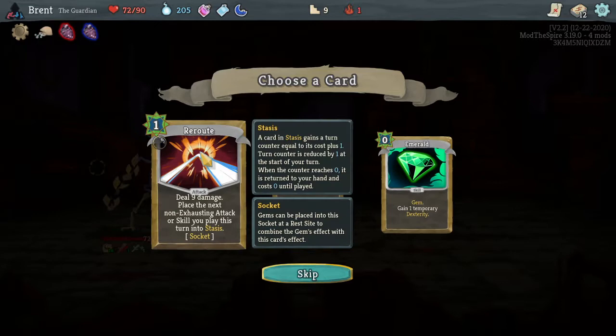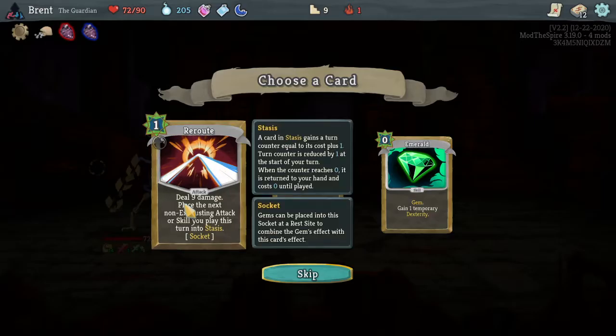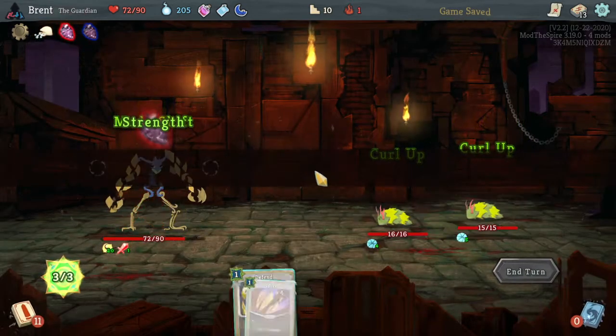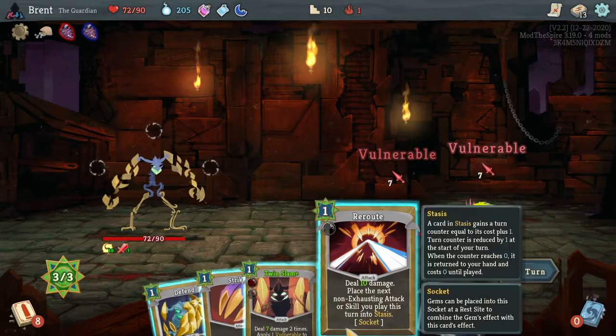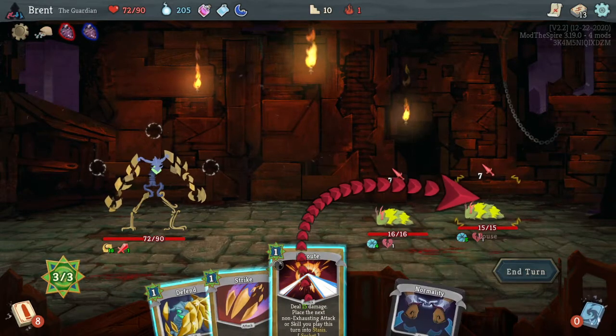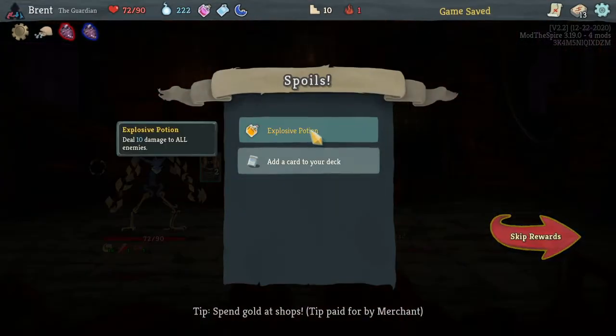A lot of stasis cards. I kind of like Reroute - we can bring something back that we really want on the next turn. We'll try that because currently Twin Slam is really the big card we want to use. So it'd be Reroute for 15 killing you, Twin Slam for 20, and then it'd be put into stasis. That's very good.